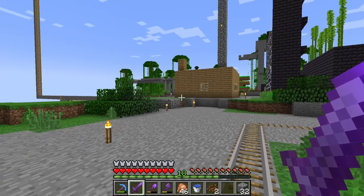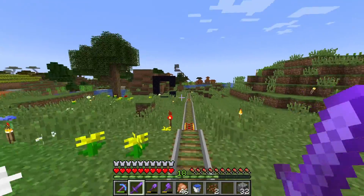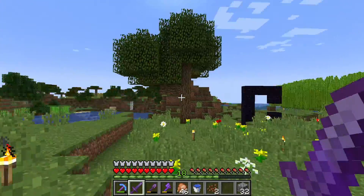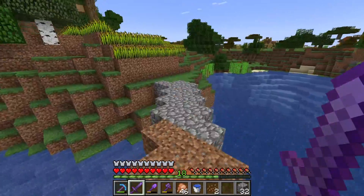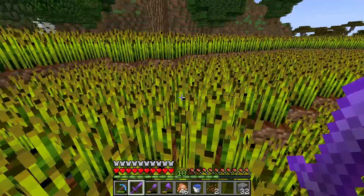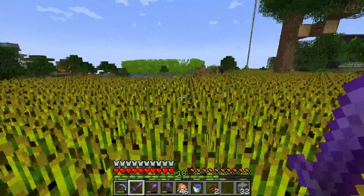Coming over here - obviously that's my house, that's my sugarcane farm and my base and stuff. If we come over here, there is a wheat field. That's just a failed nether portal. And yeah, there's a wheat field over here. I'm planning to make it way bigger, but for now this is just how big it is - it's still pretty decent in size. So that's kind of my wheat field.